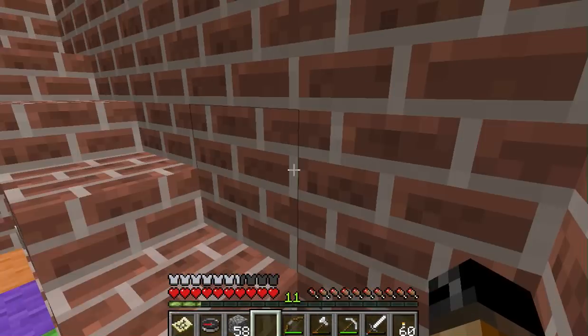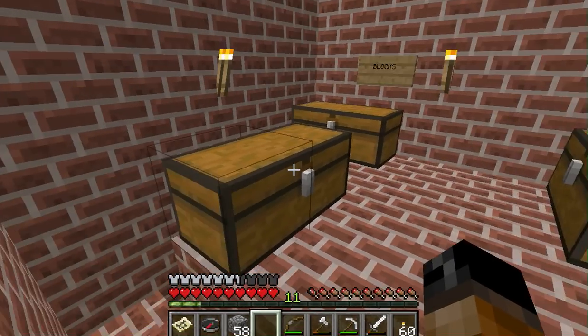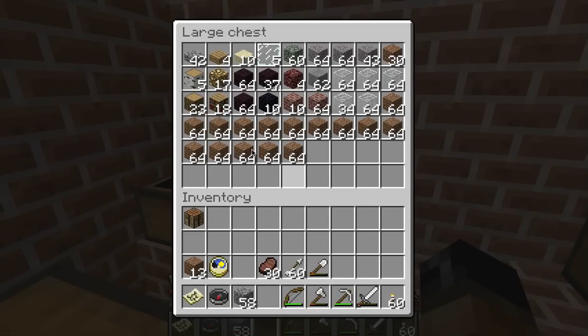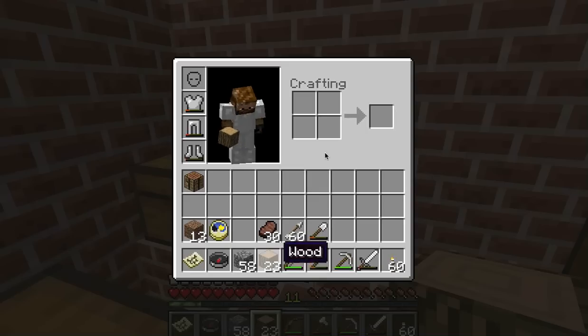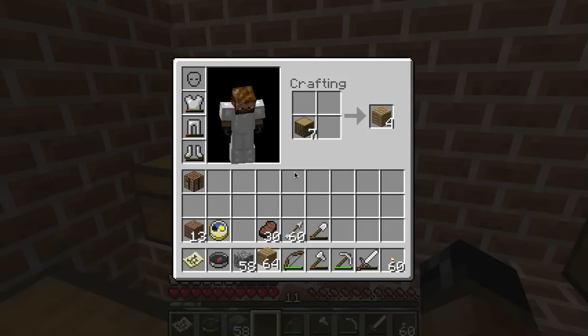I haven't been on this in a while because I kind of forget where everything is. Good thing I put signs — so this is blocks. I need to get a lot of wood if I'm going to build an expansion. So let's just take all that, and then we can just drop it right in here. I don't want to waste all of it, I'll just make a stack.